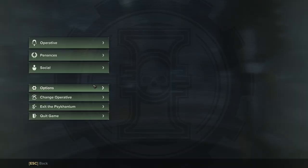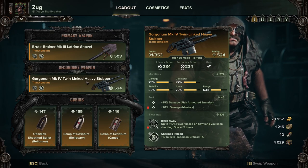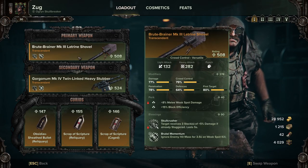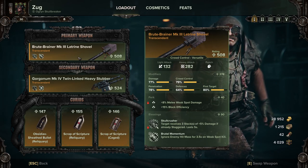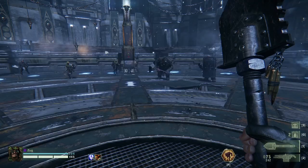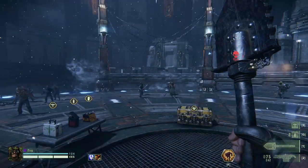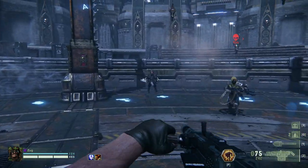I'm not going into massive detail because I'm making a video on this on its own, but I do like to pair the Heavy Stubber with the shovel. You don't really need an intense horde-clearing melee weapon with the Heavy Stubber — you'll mostly be using your melee to deal with heavily armored foes like Crushers and possibly Maulers, but even then the Heavy Stubber does tear Maulers to pieces.